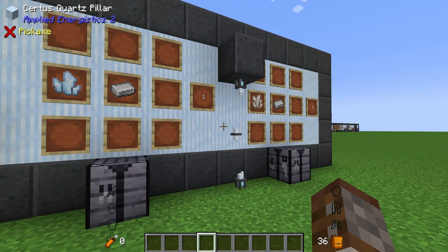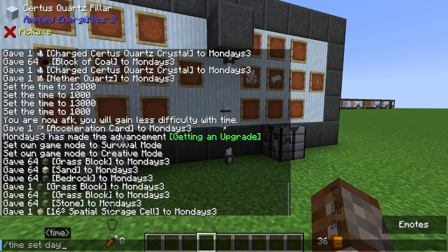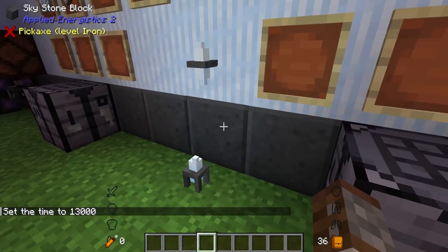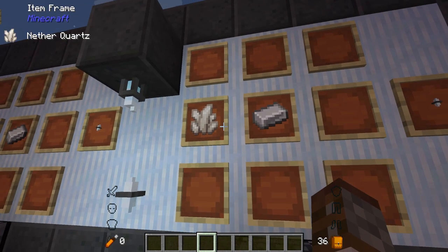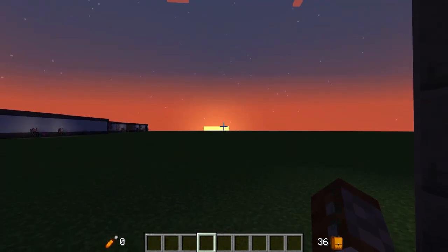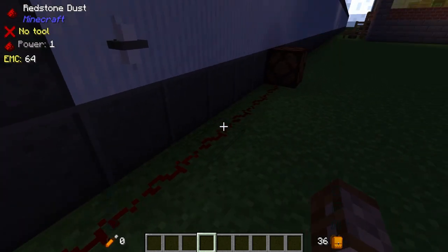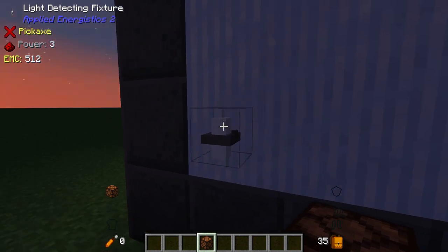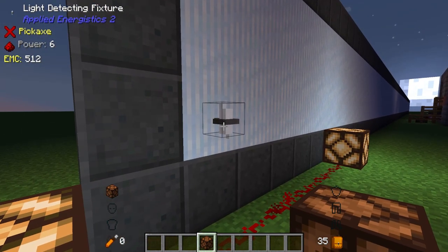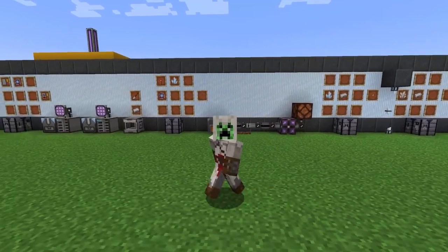The Charged Quartz Fixture is made with an iron ingot and charged certus quartz — these are light sources that can be placed on floors, walls, or ceilings, and unlike torches they aren't broken by water. There's also a light detecting fixture made with iron and nether quartz, similar to a daylight sensor but nicer-looking. It outputs varying power levels based on light. You can chain fixtures together in creative redstone setups using their light output to trigger further reactions.